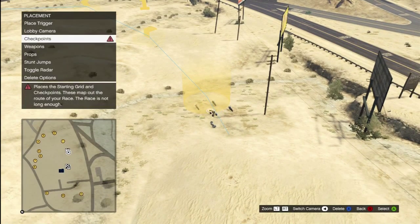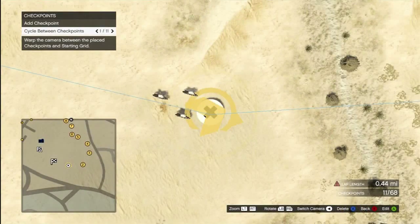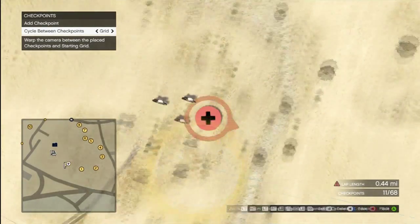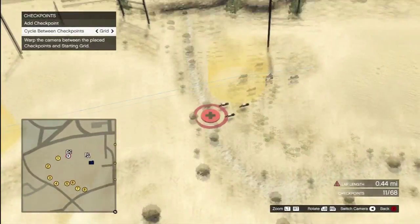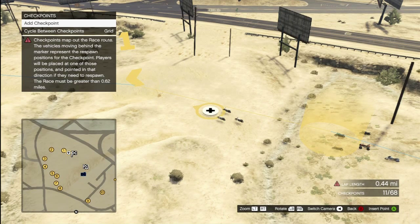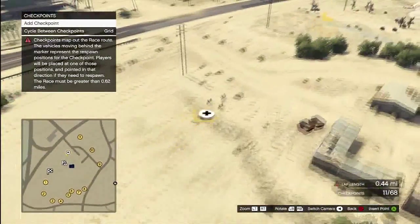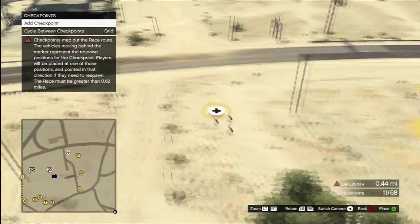We'll just press back. Checkpoints. What have I done now? Okay. That's all I want. So what do I do now? Okay. Go back to respawn position. We must be — I'm in the other direction. We need to respawn. Wait — must be greater than 0.62 miles. So remember that, kids: it's gotta be more than 0.62 miles.